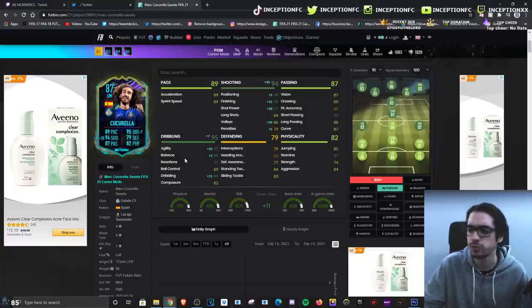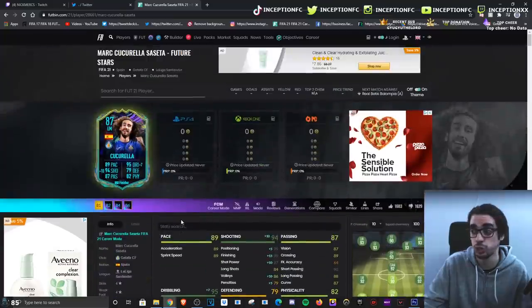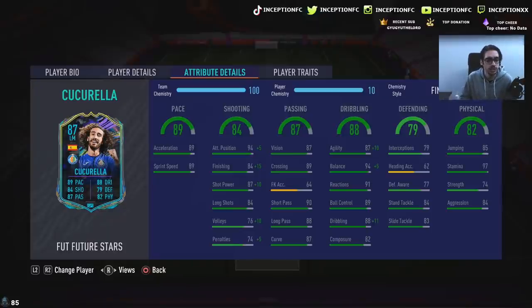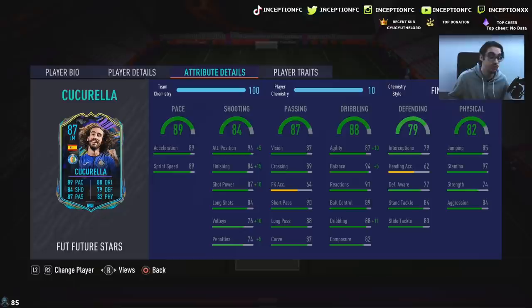The previous versions were kind of whatever, but hopefully this card dribbles a little better in game because he's 5'8" with a lean body type, so he should dribble well. Player traits — he has the flare trait in game. He even has 97 stamina with 74 strength and 84 aggression, which is definitely very helpful when you're small with that pace to move across the pitch really quickly.